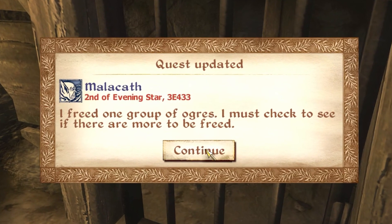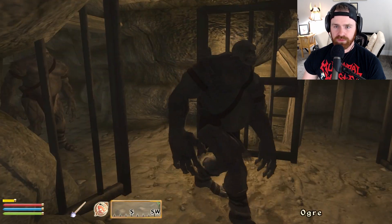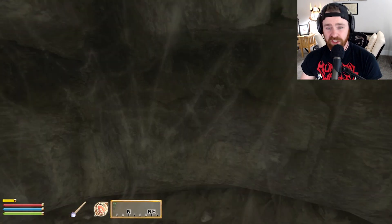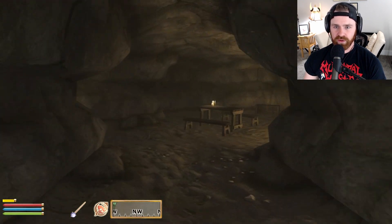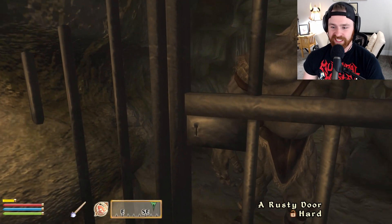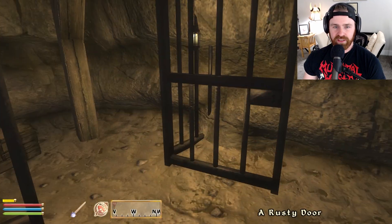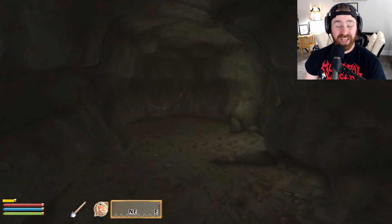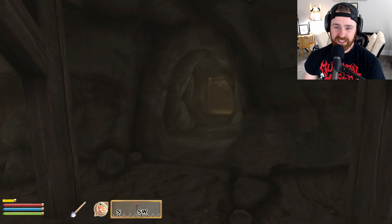I freed one group of ogres — I must check to see if there are more to be freed. Two of them, three of them. How many ogres did they clown-car back in there? Three — that's a good start. Let's go to the other side of the dungeon. I have freed all the ogres in Bleak Mine. I should return to the Shrine of Malakath. Just like that, we have freed our ogres. We've got six of them — if they made a trilogy off of one ogre, six times three, that's 18 times the revenue.